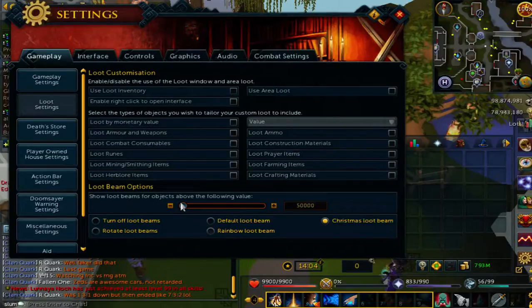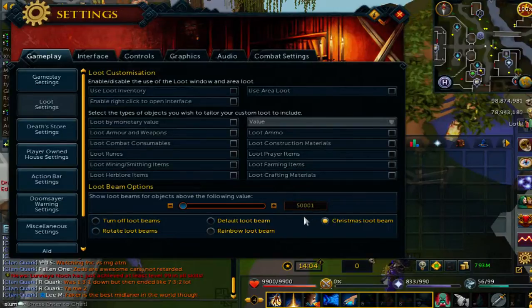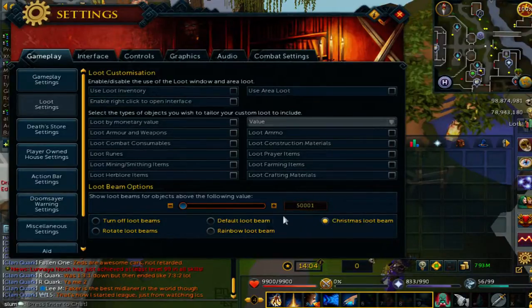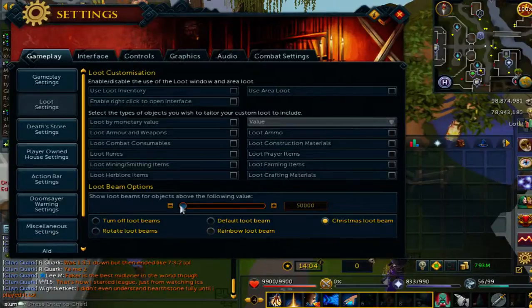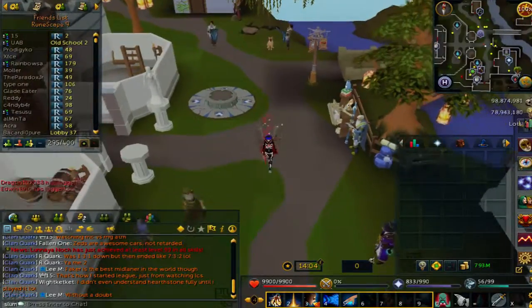And you can set your Loot Beam setting from 1 mil to 50k. If you set it to 50k and 1gp, your Spirit Gems and Untradeable items won't show up under your Loot Beam. But I try not to miss any of those drops, so I keep it at 50k. Yeah, that's all there is to it. Thank you for watching.